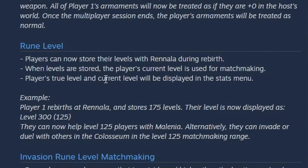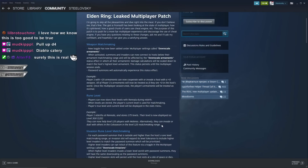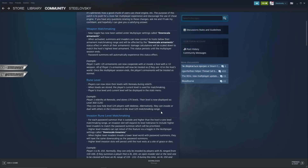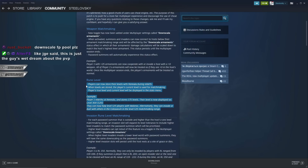The player's true level and current level will be displayed in the stats menu. They already have a system that scales down or scales up phantoms, it's just that it scales only co-opers. They could use this system to scale down or up invaders as well, similar to how it works in Wo Long. Making an entirely new system from scratch is obviously possible, but I'm not sure.